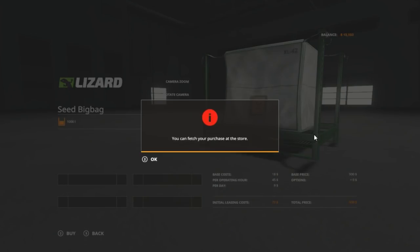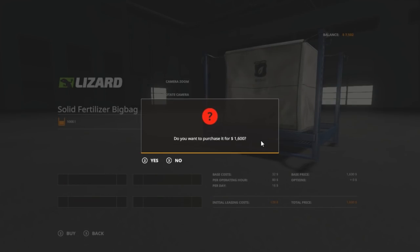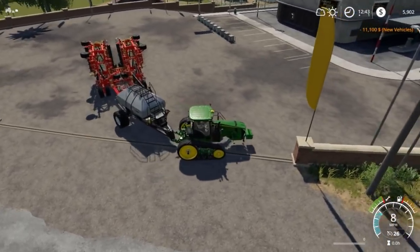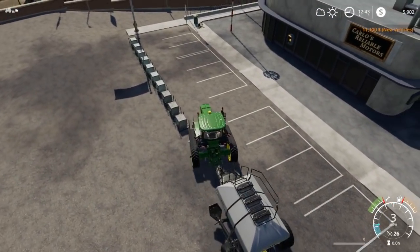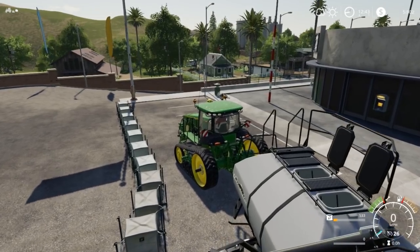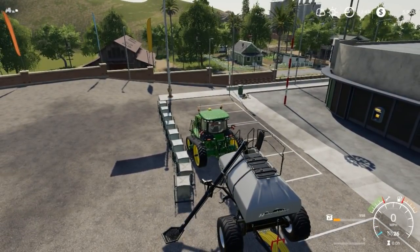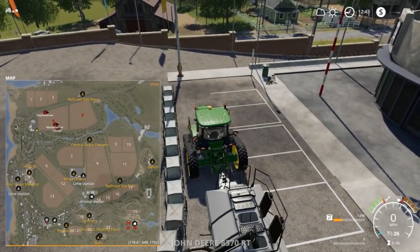We're gonna go ahead and buy a bunch of fertilizer and seed — not too much though, because we're almost out of money. We probably should have leased this big old operation, but we went ahead and bought it. We'll pull next to here, fill it up with some seed quick. You have to have it unfolded to fill it. There we go, we'll get it filled up and take it to field five to start planting.